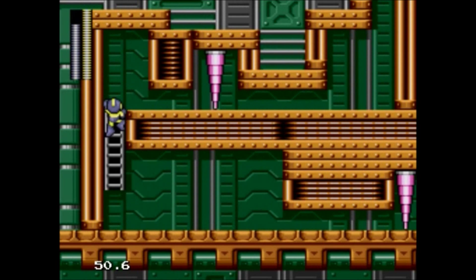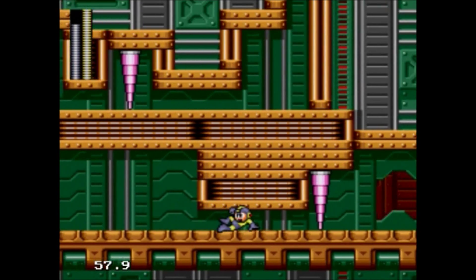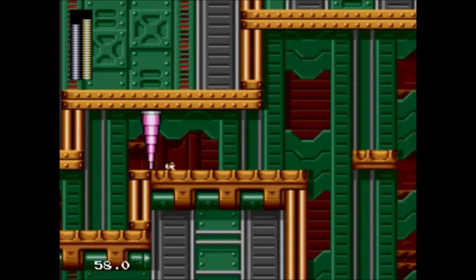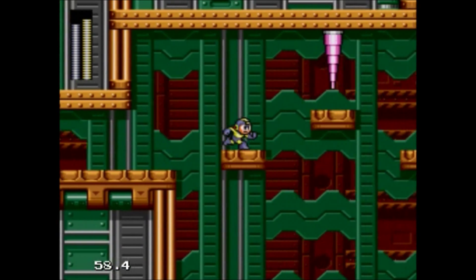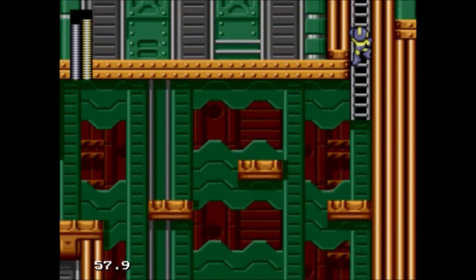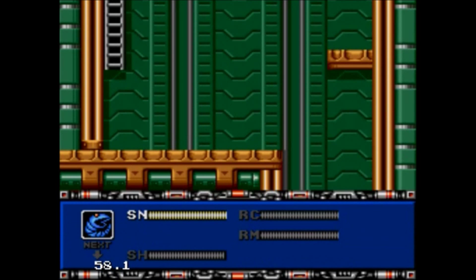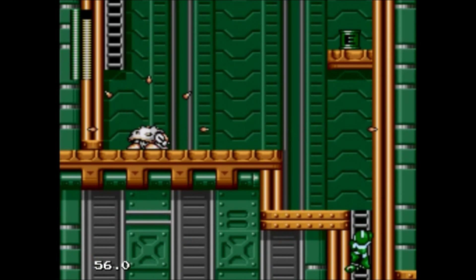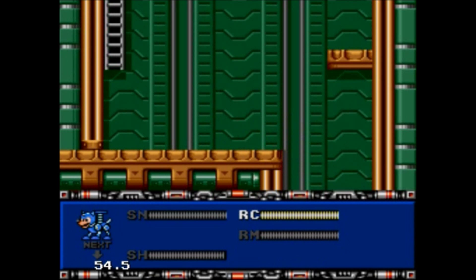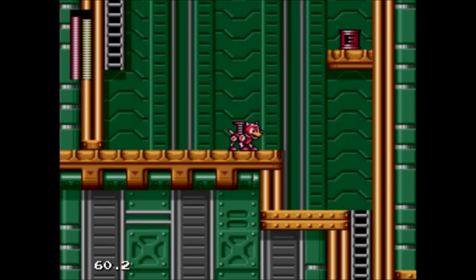And here we have these Needle Presses. Unlike most spikes, they're not one-hit kills, although the timing's a little off in the Genesis version here. This looks like a tough place — I usually just use a Search Snake. Easy Energy Tank with a Rush Coil.